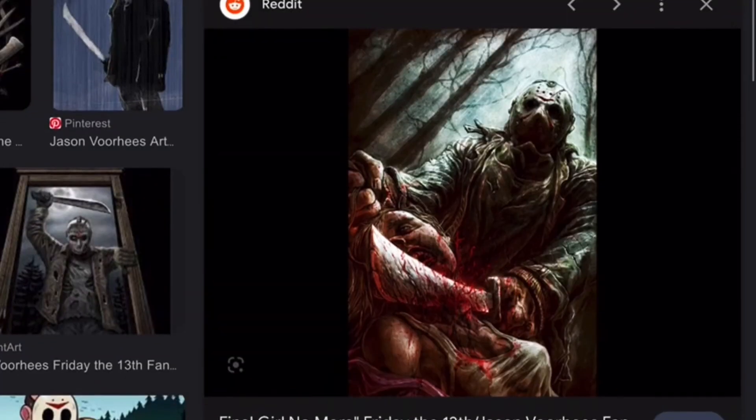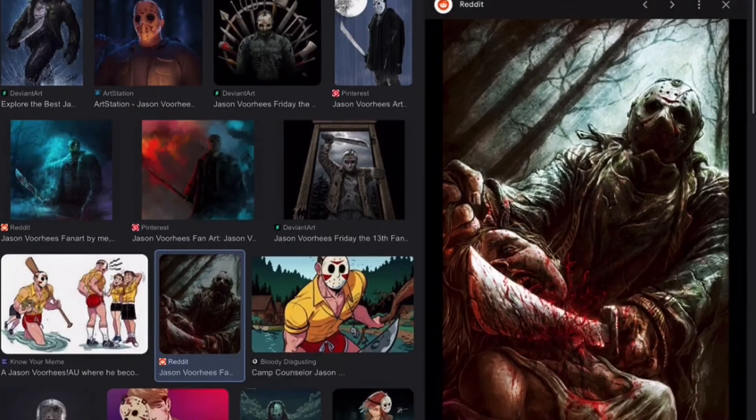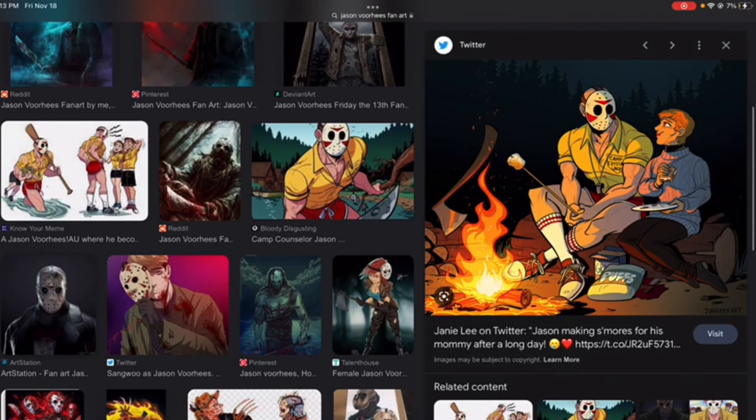Oh, that's a good one. Whoa — now that is amazing. That is just absolutely brutal. I'm just amazed, at a loss for words. That's a really good drawing. That's some good art right there. That is amazing. Camp counselor Jason — Jason's jacked, he is absolutely stacked. That's funny.